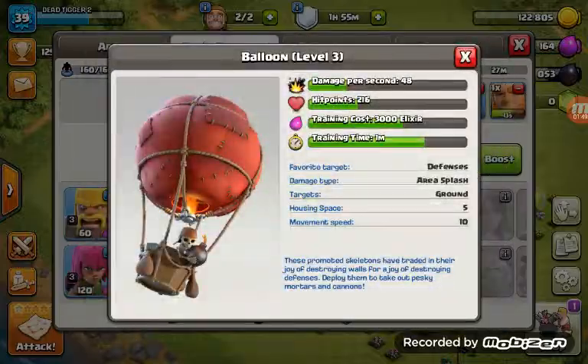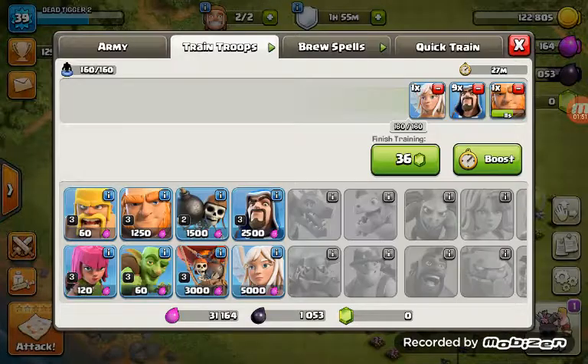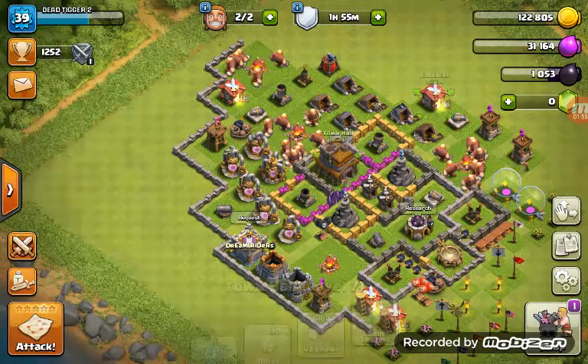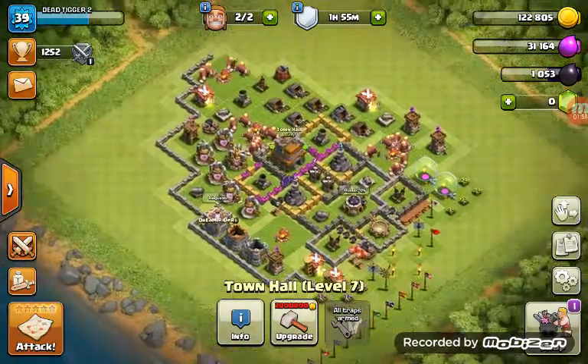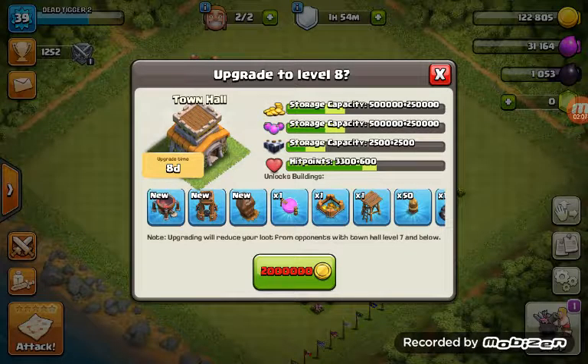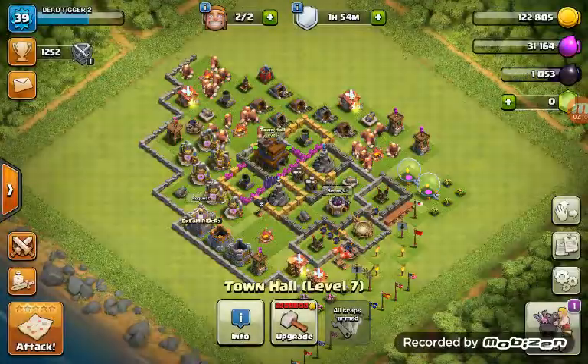Air defense is used for air units like air drops, like balloons. See this — this is under an air drop. See this here.